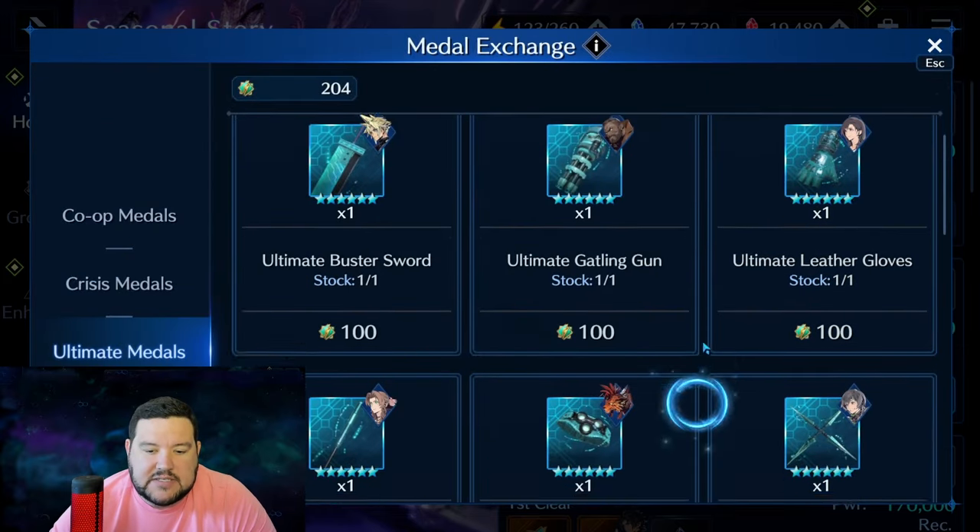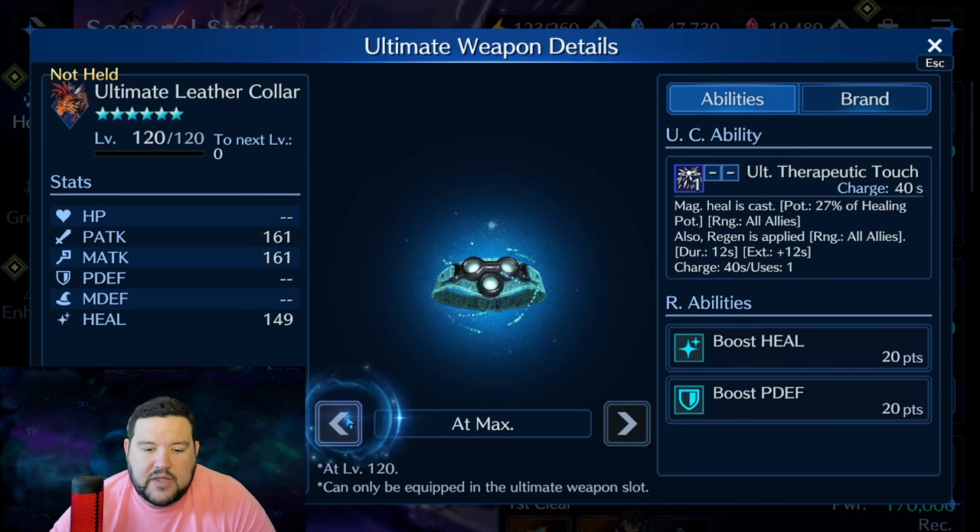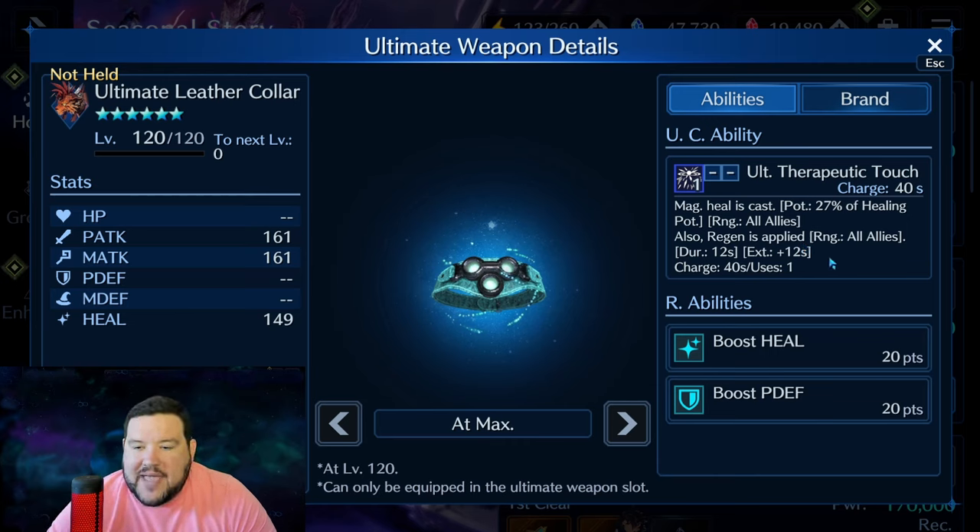Ultimate Leather Collar is another healing one, only it's not as bursty. It gives 27% healing potency to all allies — so it is a cure-all, almost half of Aerith's, a little bit more. Then 12 seconds of regen, which is going to be four ticks of regen. I don't know if that equals the same as 50% healing — probably close, maybe even a little better — but it doesn't have the second debuff-removal part that Matt and Aerith have, which is why I'm not looking at this weapon at the moment.